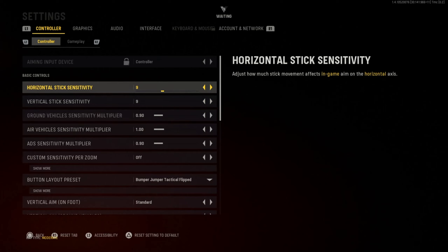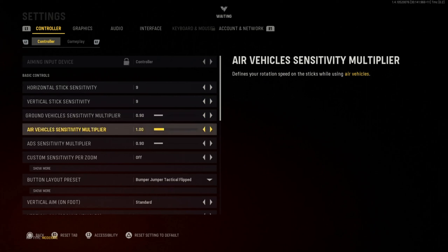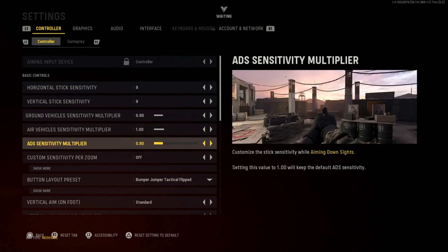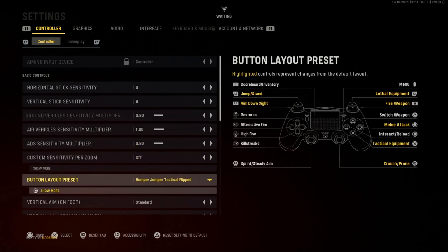I have the sensitivity on nine — it's not too slow, not too fast, so it's good for movement. Ground vehicle sensitivity on 90, air vehicle sensitivity on one, ADS sensitivity multiplayer you want to put on 90. Custom sensitivity you just put it off.